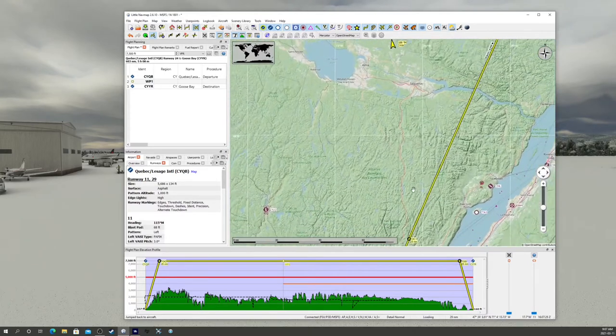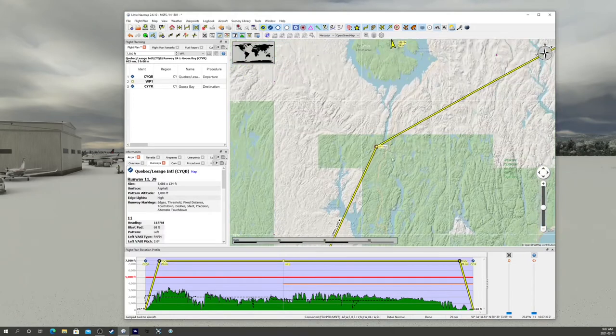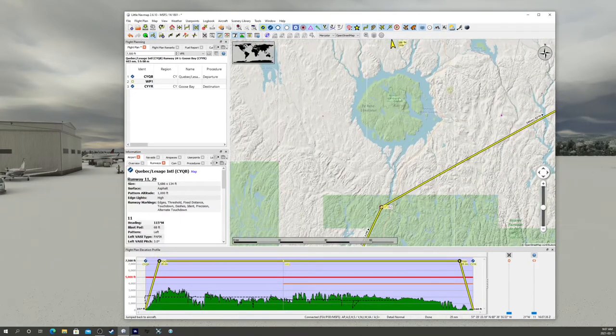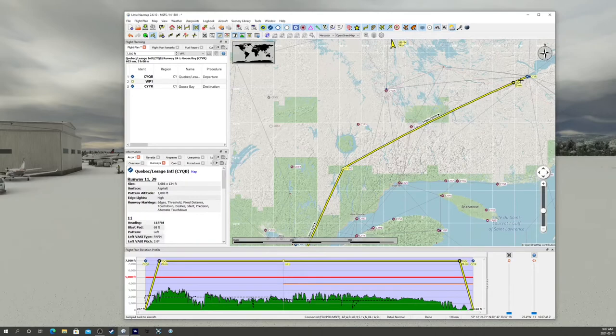We're going to fly up through Quebec to Manic-5, which is one of Quebec's biggest hydro projects. They have this big reservoir — it's quite an interesting shape, almost like a meteor formed it years ago. Then we're on up to Goose Bay, which has quite a history to it.